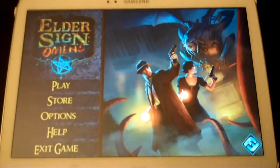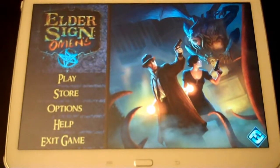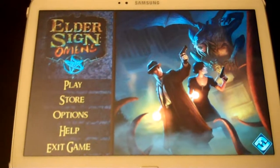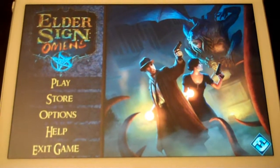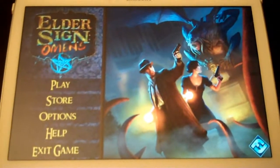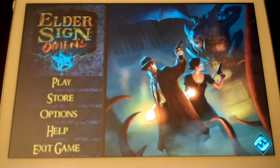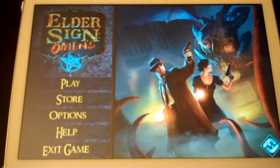But it is proof that I do exist in the real world, in real space. You are looking at Elder Sign Omens on a Samsung Galaxy Tab 3. But it is available on PC which is where I would normally play it. Given the nature of the game, it actually seems to be better played on a mobile platform, whether it's iOS or Android.